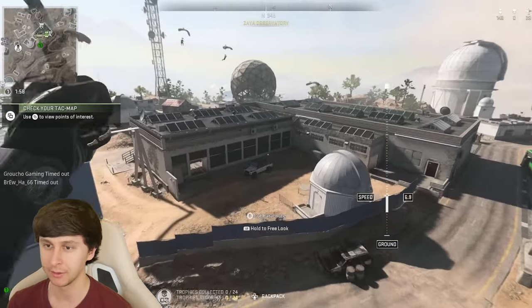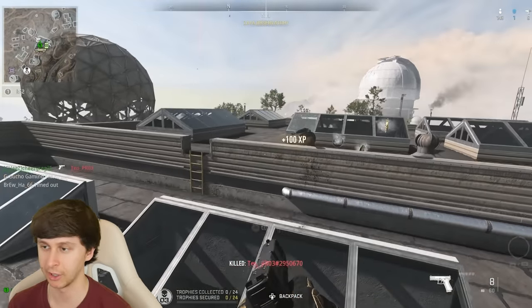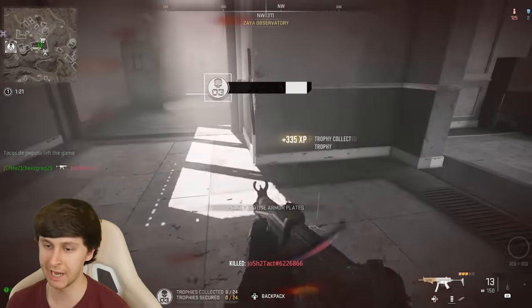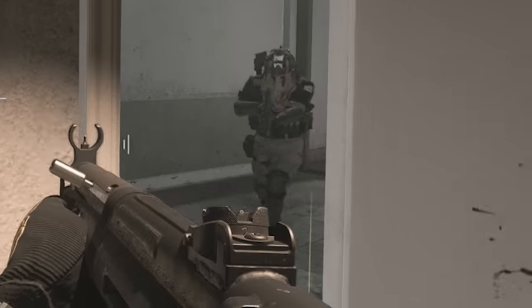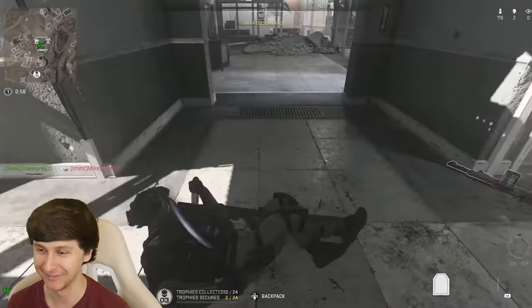We got a couple of people here — actually, we got a lot of people here. We got one guy with the pistol. It sounds like people are fighting below me. And we got number two. Guy tried to drop shot me — can't drop shot me, it doesn't work. Oh, there's another guy.